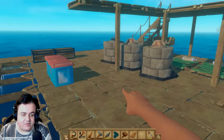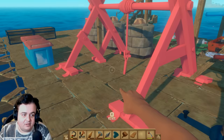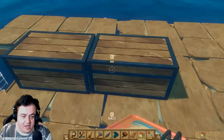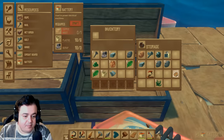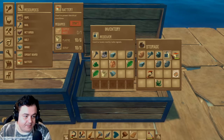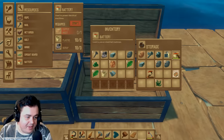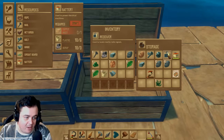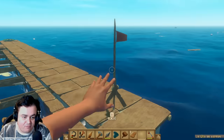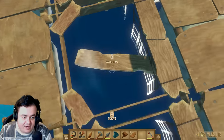Just to give you an emphasis on the size, guys — this is the size of the anchor. It's enormous. I've also made a battery, which I will place next to the receiver. The battery goes into the receiver, which powers it, and then you build antennas to pick up signal. We need to build three antennas and we will be ready to search for lands unknown.